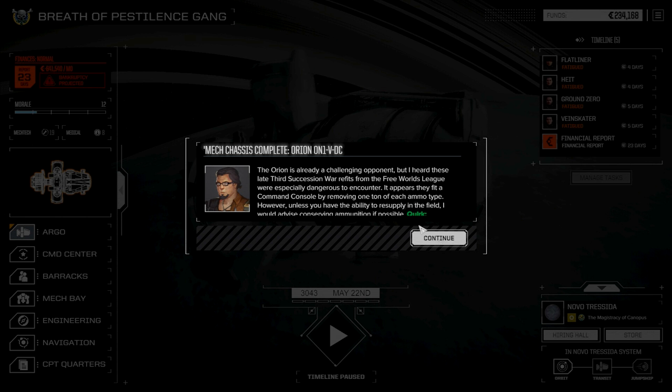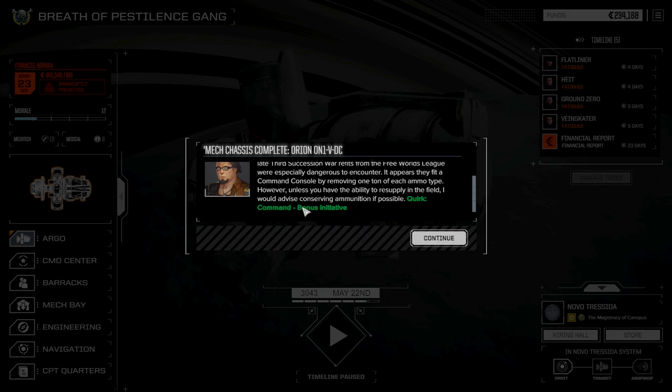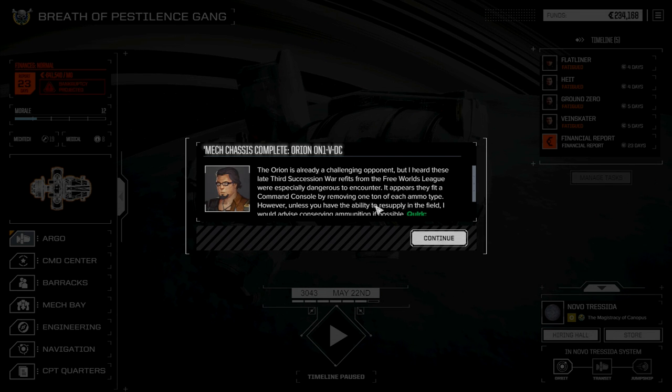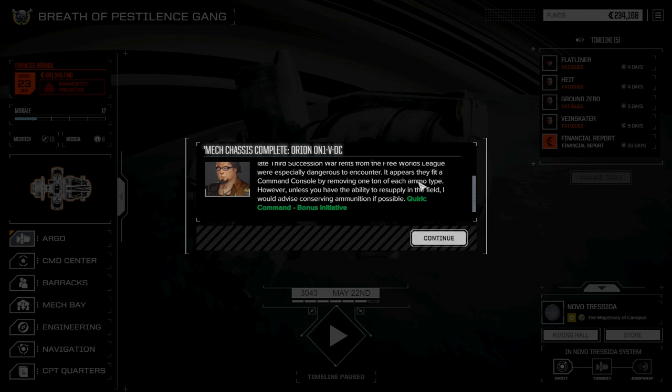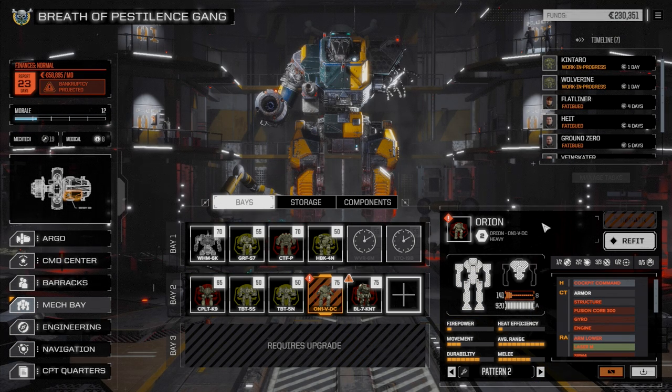And a death stare. So we did get the Orion — we actually got the Command Orion, which was excellent because it gives us bonus initiative. That was what I was hoping for. I think we had four parts before this, and the remaining four parts of that Orion V were able to get us it. We didn't really take any damage — 3,800 C-bill repairs, which was really, really nothing.